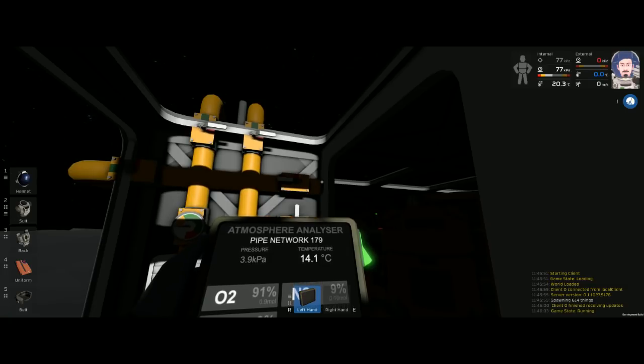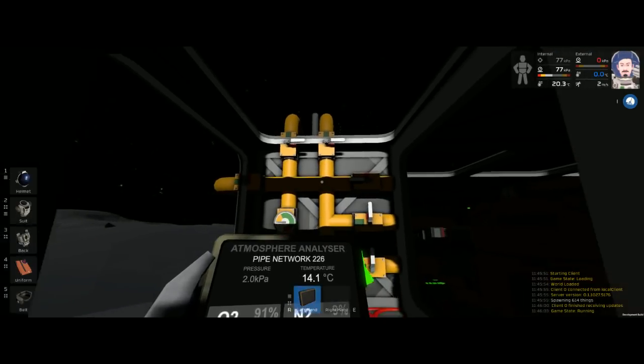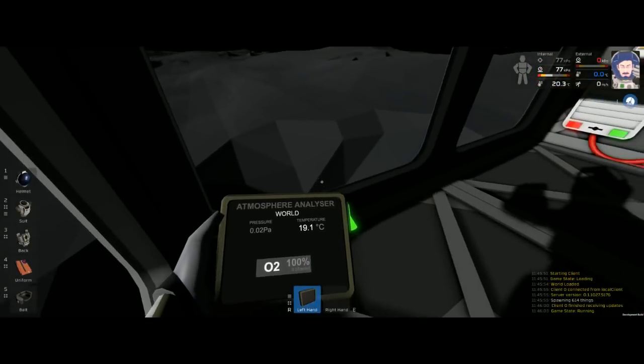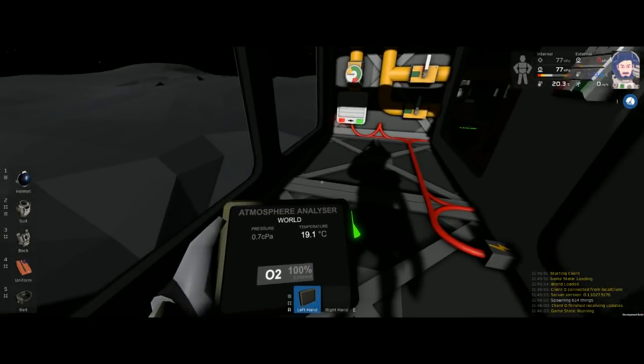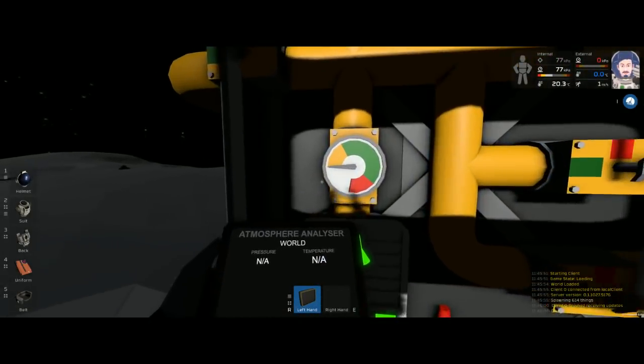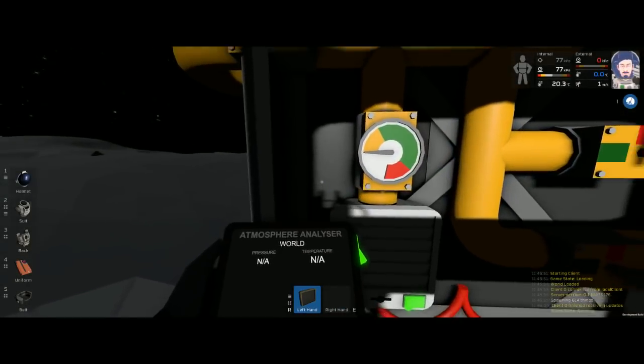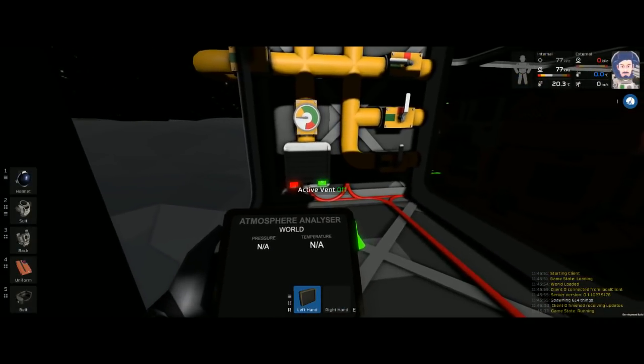This is pumping out to a pipe volume pump and a passive vent - that way I can evacuate this pipe down to zero. My suit says there's no pressure and the display says no pressure, but I still have gas in here according to the atmosphere analyzer. Now I finally have no gas so I can turn this off.